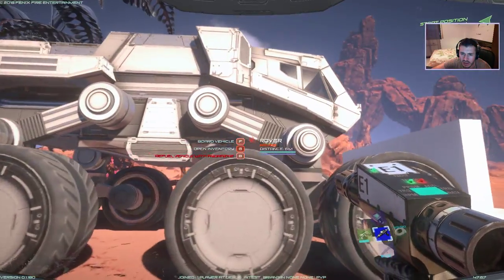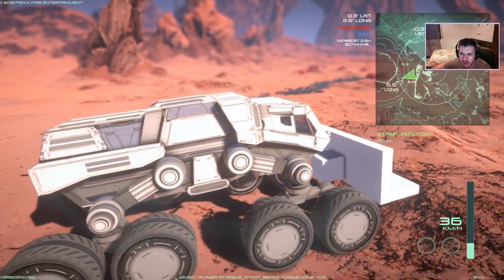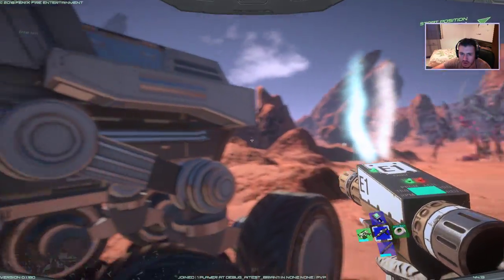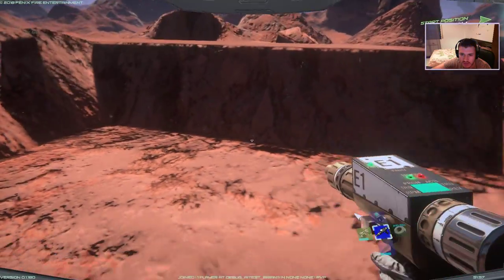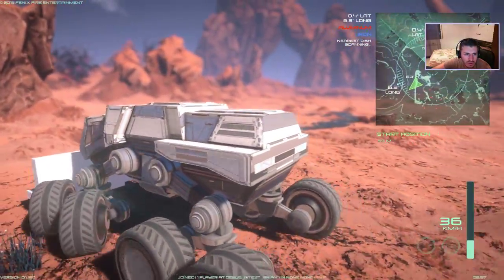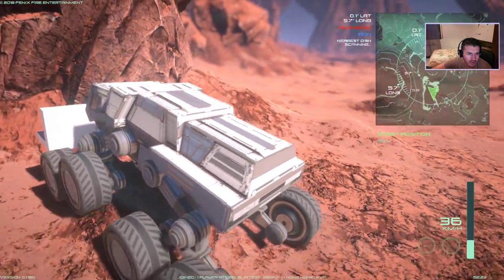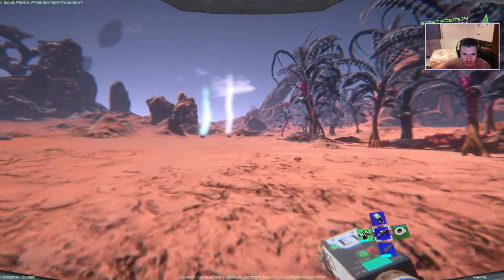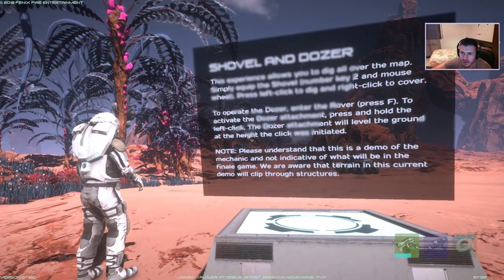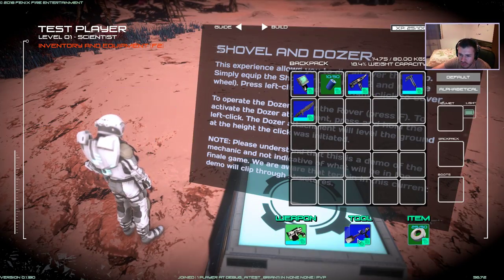Please understand that this is a demo. Let's go into the rover and see. Let's read again because nothing changed I think. Enter the rover, activate the dozer attachment, press and hold left click. Let's go to the inventory first and see if we have the shovel. Yes, we have it!